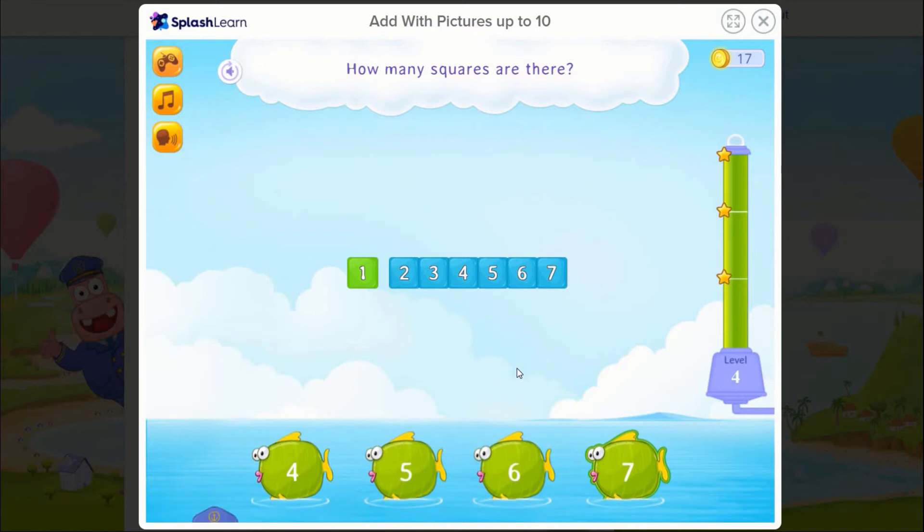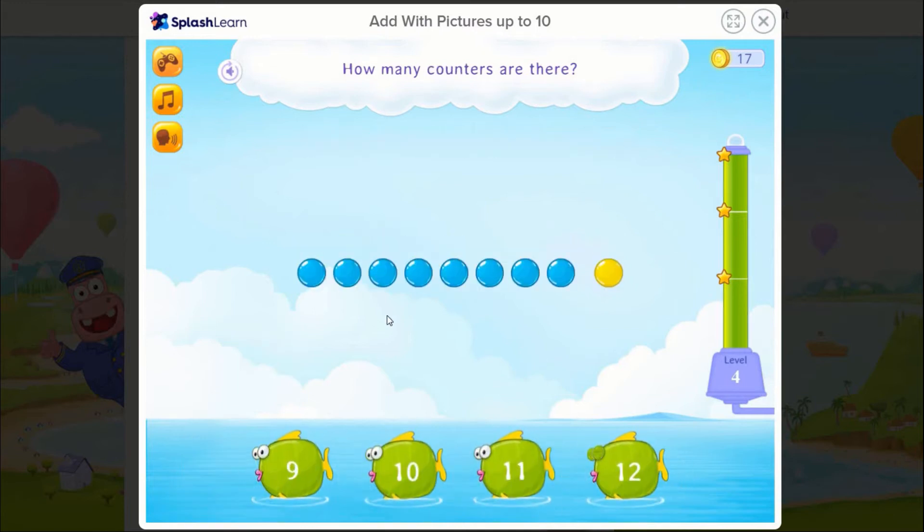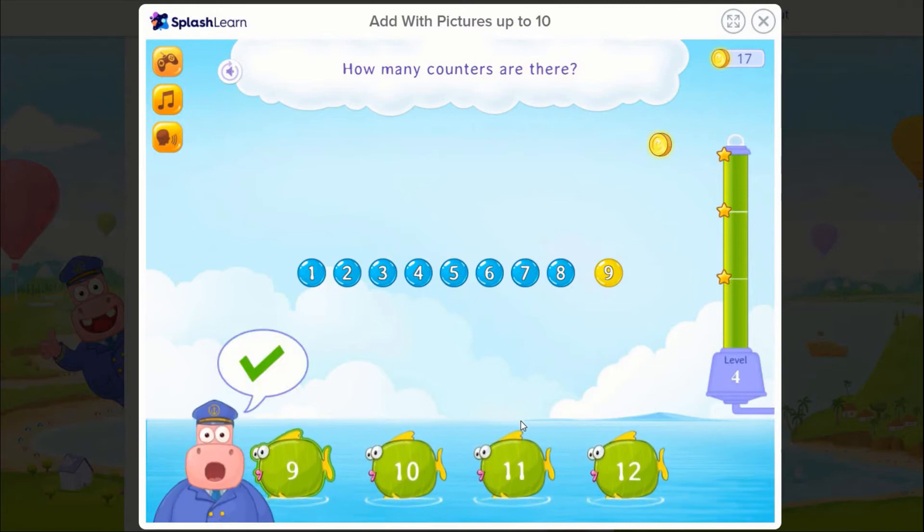On a roll! How many counters are there? 1, 2, 3, 4, 5, 6, 7, 8, 9. Fabulous!